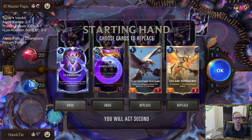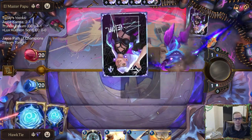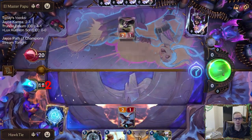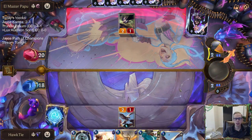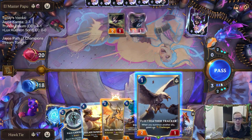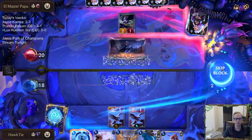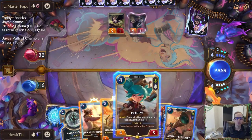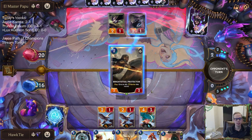Seeing a lot of this aggro deck today — this is the third time in a row getting matched up against Poppy/Zed/Lulu. Just going to pass and keep two spell mana available for Pale Cascade. If they play Lulu we'll respond. I don't know if I want to waste my stun on that thing — maybe not. Someone in chat asked about lurk: I don't really have a good lurk deck, I haven't played very much lurk to be honest.